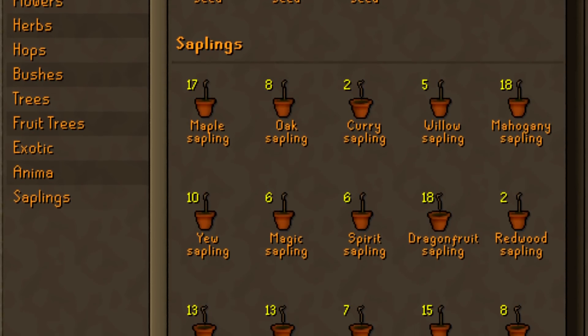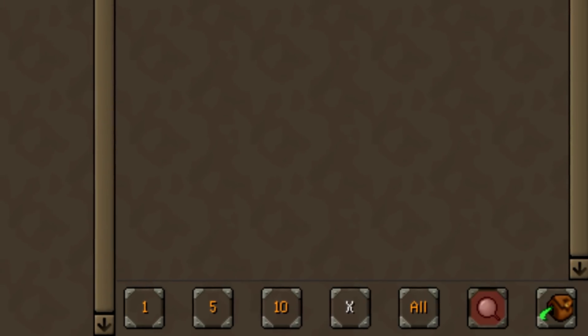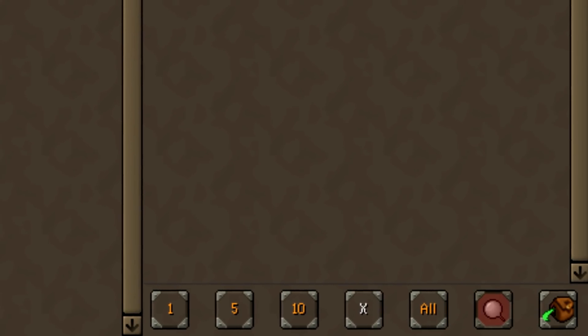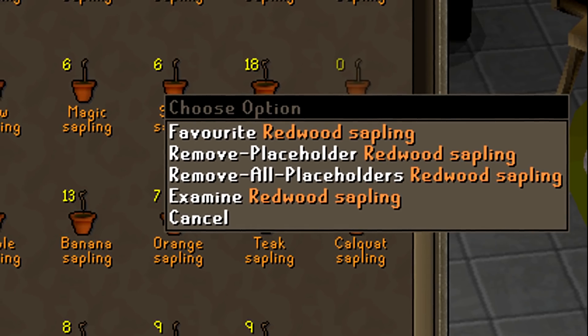So it's way more useful to be able to deposit those as opposed to just the seeds. On top of that, they've added a search function into the seed vault, as the vault can get pretty packed. And you can now also add placeholders, just like a regular bank.